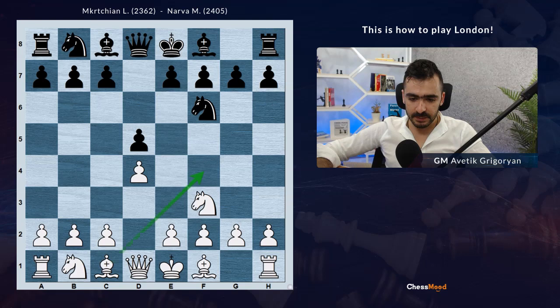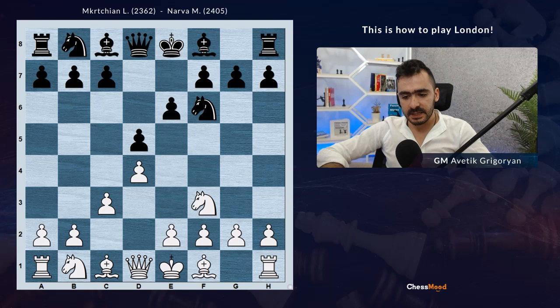But in the game, White started with c3, which is also okay. Then e6, Bf4. It's very important in London to play Bf4 before e3, because if e3 first, the bishop will be stuck on c1. So Bf4, Bd6, and now e3 - an interesting move.